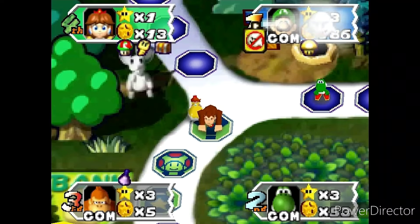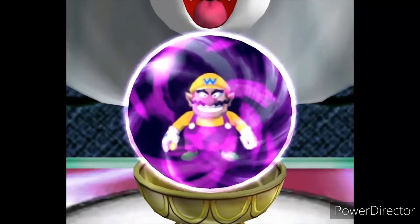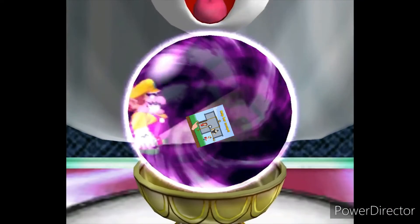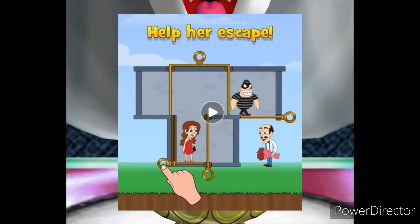It's a one-time-use item and pretty uncommon. But being able to protect your precious coins and your stars makes it very obvious why it made it onto the list. The item returned in Mario Party 4 but was now known as Pad Light. In Mario Party 5 it returned as the Pad Capsule, and one more time in Mario Party 6 as the Pad Capsule.